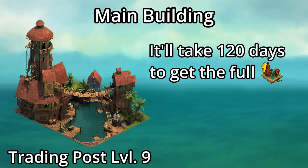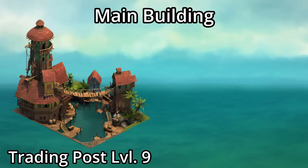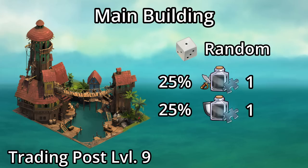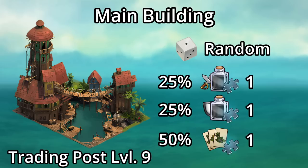This means that if you complete all the quests, it will take about 120 days to get that golden upgrade, less if you have the Blue Galaxy to double some of those fragments. There's also a random production with a 25% chance each for either a fragment of a 300% attack or defense for attacking army boost, or a 50% chance at a fragment of the Buccaneers Hideout selection kit, which will take 100 fragments to assemble.